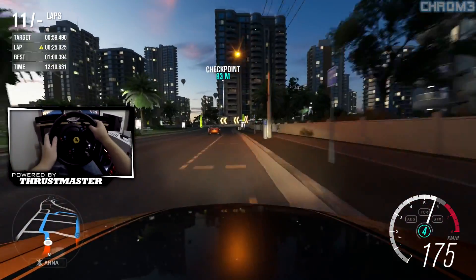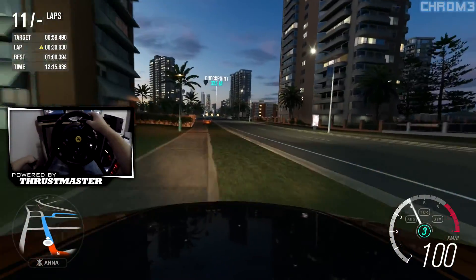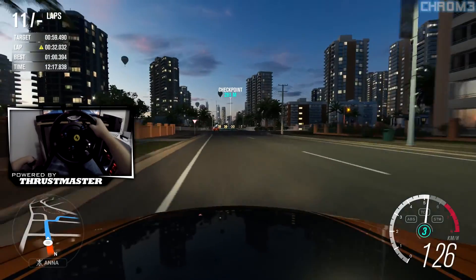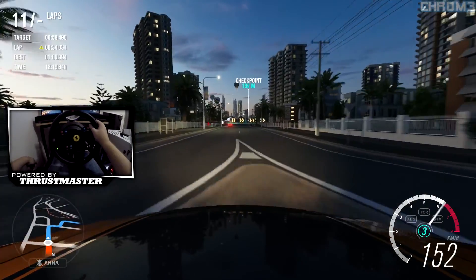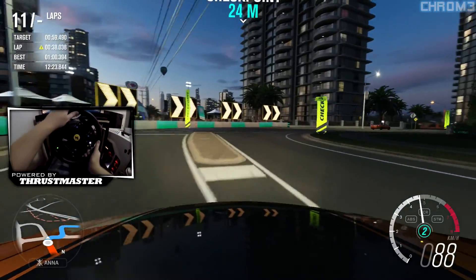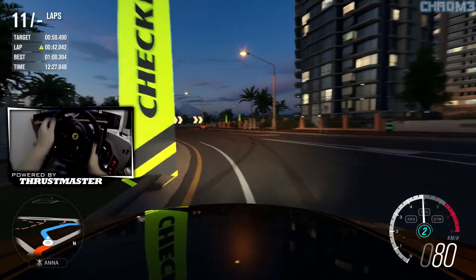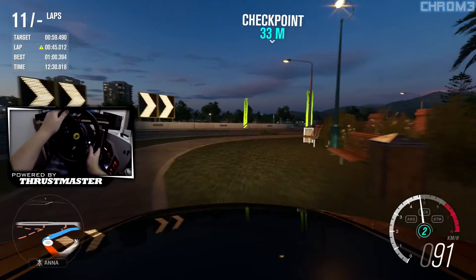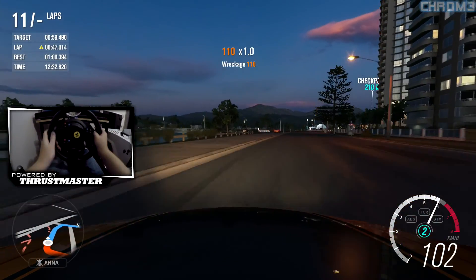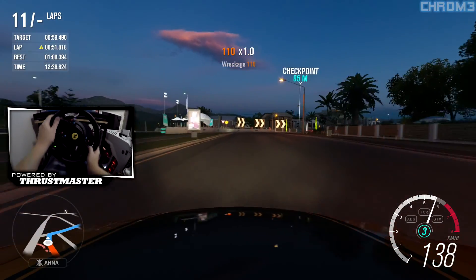The time we've got to beat is pretty quick. I have done this already — not done this already per se, but I have had a few runs in this. As you can see I've got about 10 minutes of practice under my belt. It's not an easy track — it's got a lot of tight corners and stuff like that. But let's see how we can go. I've got no assists on at all, and we're aiming to be in the top 30. I think I'm in the top 60 currently.